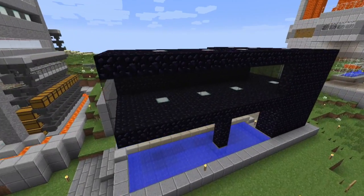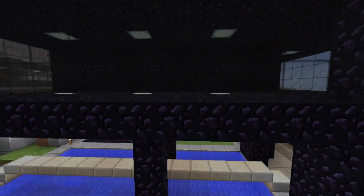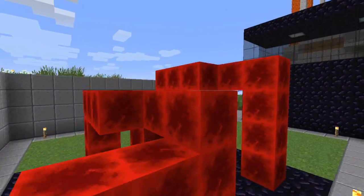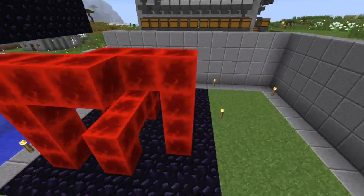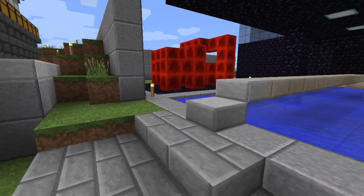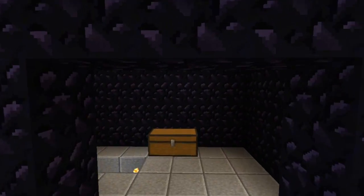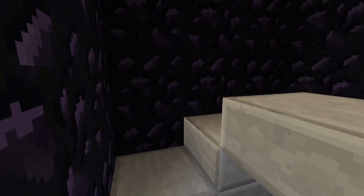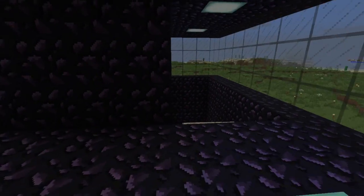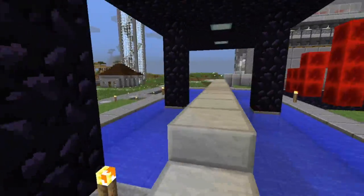Tom finally built some sort of presence at the spawn point. This is his train station. And he decided to put up an abstract art project as well — something to spruce up the place. But it's nothing really all that fancy. He hasn't really done much inside yet, and I'm not entirely sure if he's planning to. There's really not much here — it's more of an architecture thing to look at.